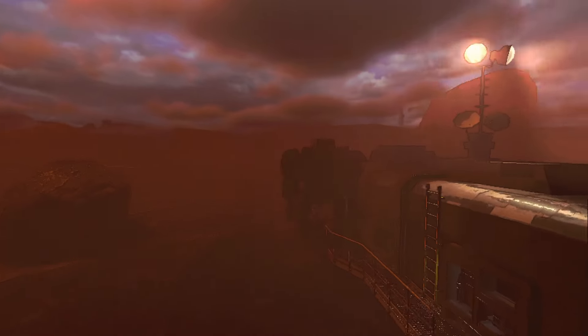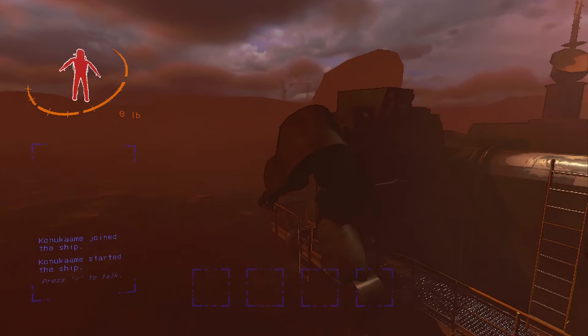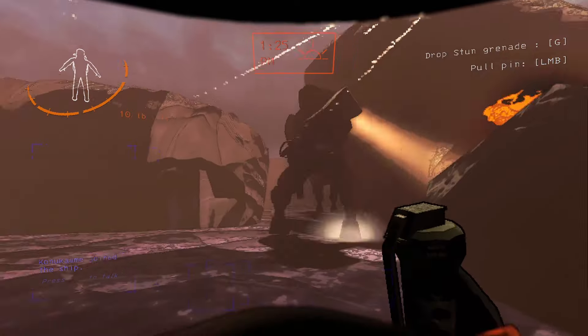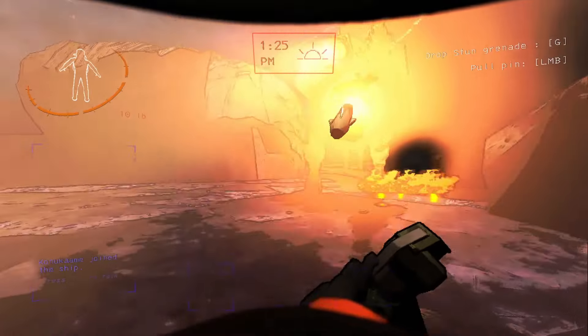If there's an Old Bird walking around your ship, you should make sure you're as centered in the ship as possible, because if you're close to the walls there is a slight chance that the Old Bird is able to stomp you through the wall. I have footage of it happening to me here.